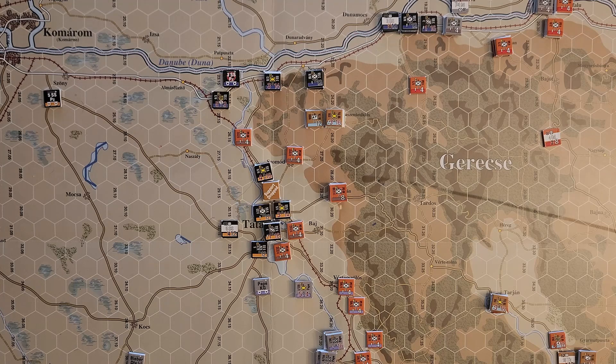That's the 5th SS Panzer's turn complete. We consolidated our hold on Tata and are ready to exploit that breakthrough, hopefully if the Soviets can't close it. We roll for fatigue - a four means no fatigue increase. And we don't get a second activation for a secondary allotment.